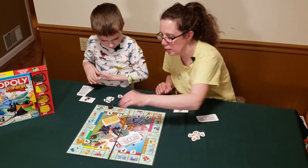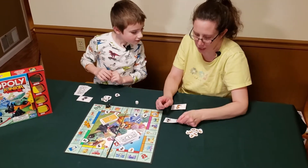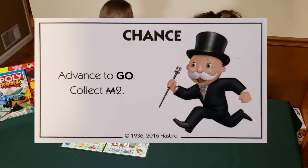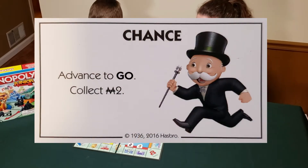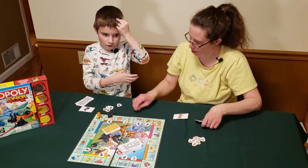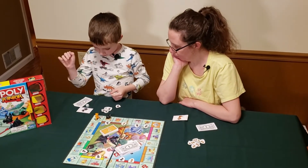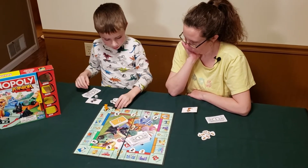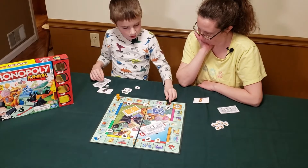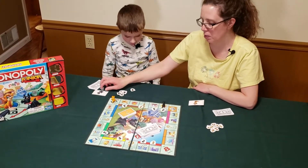Mom shakes and rolls a chance card — advance to Go, collect two dollars, which is good because I was running low. I collected six dollars total — four from Eli and two from Go. Mom then rolls a four and lands on a property she already owns, so she does nothing.